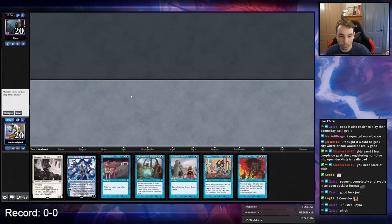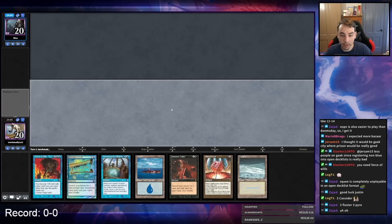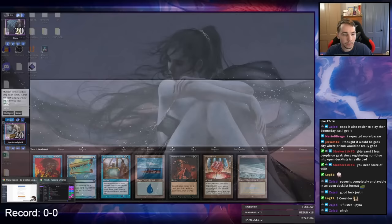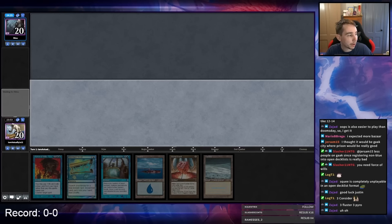My opening hand is a classic Ancestral, Force, no blue source — mulligan. The six is not great either but we're keeping: we'll bottom the card we can't cast, go Island into Mana Vault. I want to keep Force and Merchant Scroll, grab an Ancestral, and hopefully between Ancestral, Pyro, and PO we can get something going.